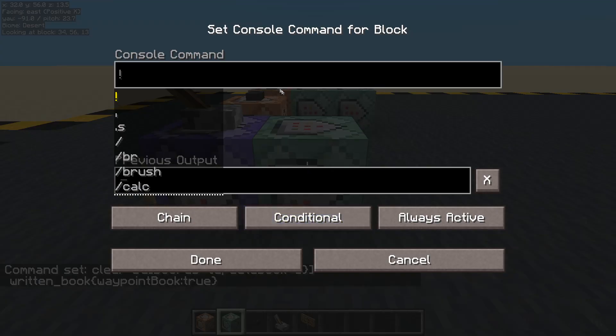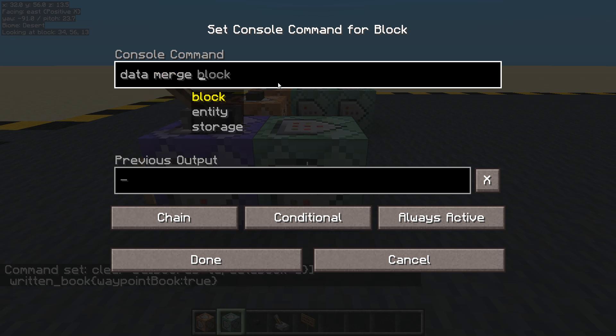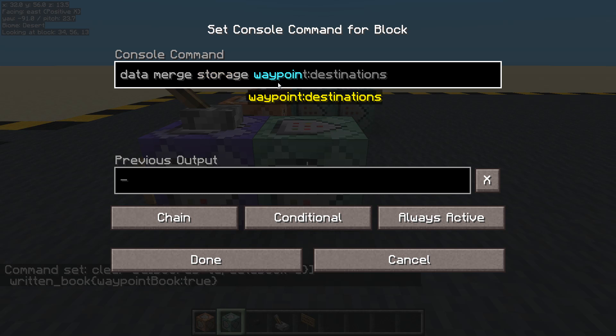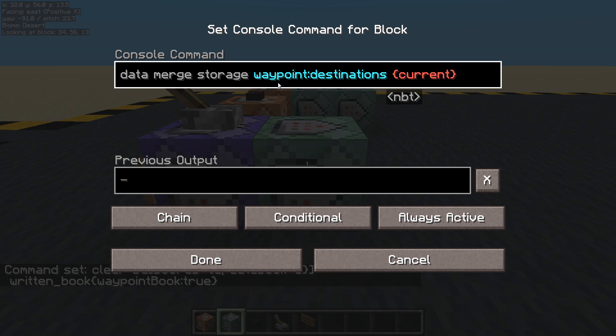Then we're going to make this conditional and set up another array. Data merge storage - waypoint destinations. But this time we're going to use 'current'. Inside there we have curly brackets with speech marks, colon, speech marks. The first one we had blank, and we don't actually need the second set because we don't care about the color, so let's just remove this second set of speech marks.